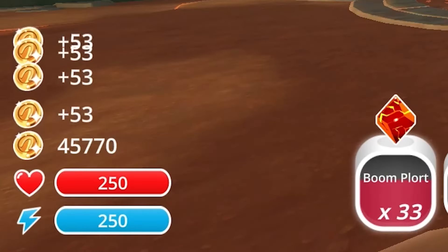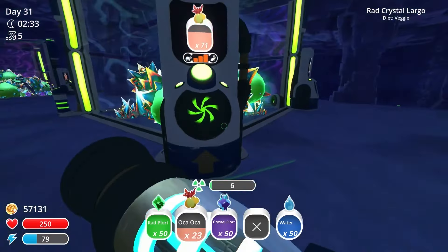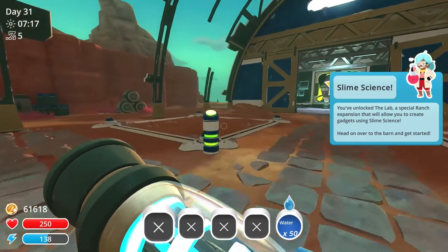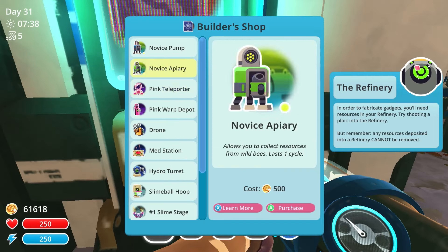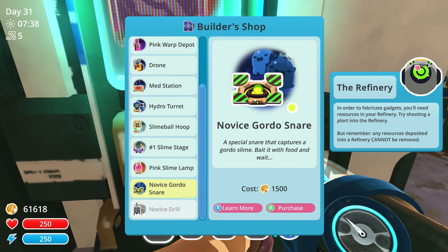I made just a touch more money for Upper Crust and Plort Powerhouse, and from here on out most of the achievements are a bit of a slog. To help with them, I'll be buying the lab. Basically, you can deposit plorts as crafting materials to make stuff. There are also different resource collectors you can craft, which harvest resources that are used as crafting materials for everything else you can make.